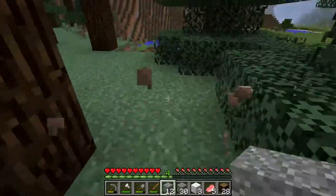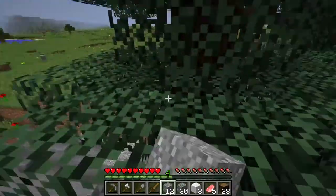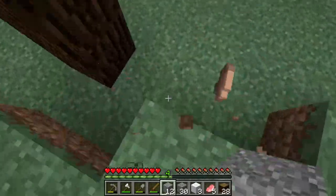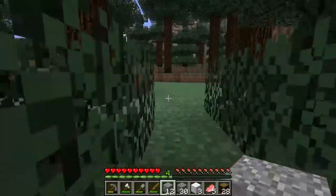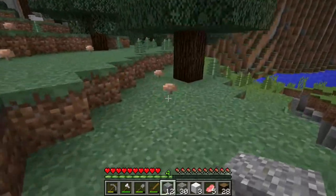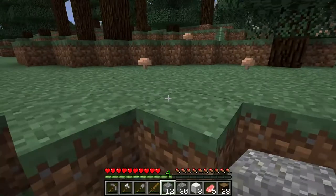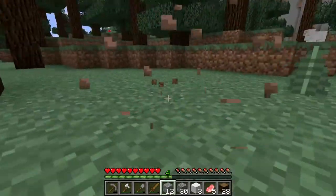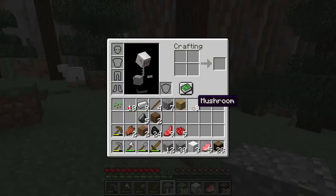Brown mushrooms can be found underneath trees, for example in the taiga biome. There are also plenty of them in the swamp biome, and I usually find a lot of them under trees. As you can see in this video, I got a lot of them in the taiga biome under the taiga trees.